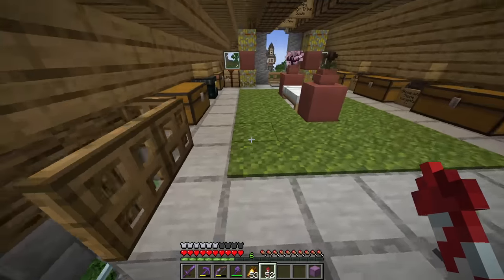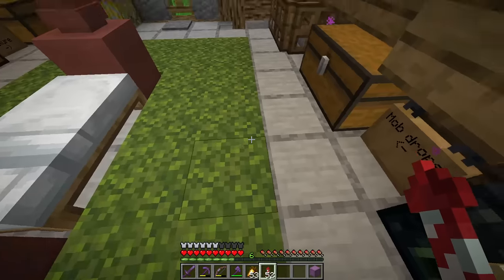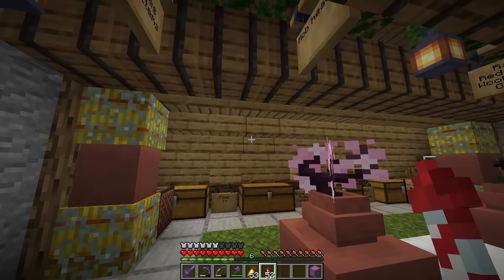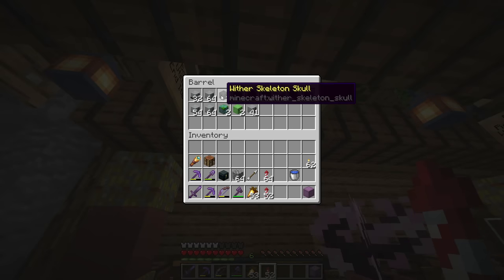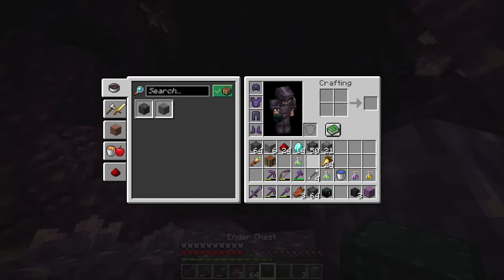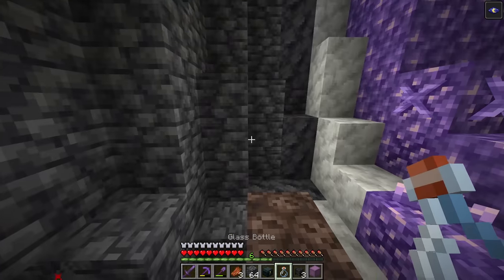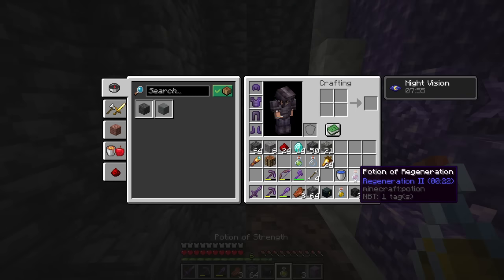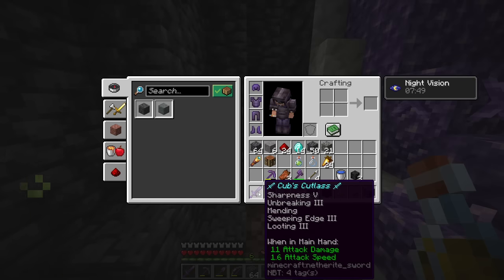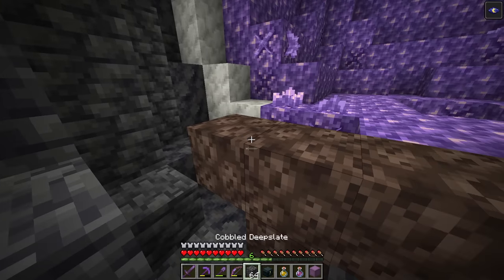So basically, in order to make a slime farm, we've got to clear out an area somewhere underground in slime chunks. In order to do that, I would prefer to have a beacon, and luckily I got some wither skeleton skulls, so we're going to go and fight the wither. We found a geode underground here, and I think this is where we're going to spawn the wither. We're also going to make sure we have strength and regen, and we got our bow out, we got our sword. We got full netherite gear, so hopefully everything goes okay.